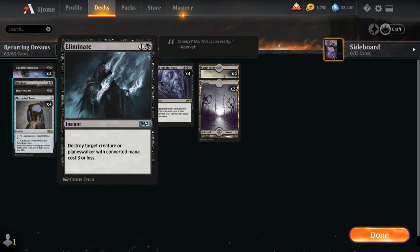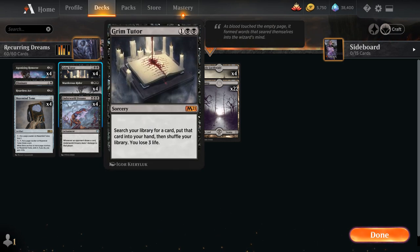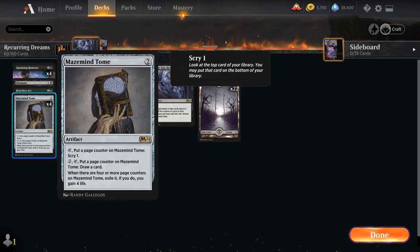We've got a one-of copy of Eliminate and Heartless Act as cheap spot removal spells, and we're playing a split of both so we have the flexibility of searching them up with Grim Tutor. We also have the full playset of Mazemind Tome, which has impressed me quite a bit in this deck — a two-mana artifact we can tap right away, put a page counter on it, and scry one to improve our draw steps. We can even scry twice if we put a stop on our upkeep.